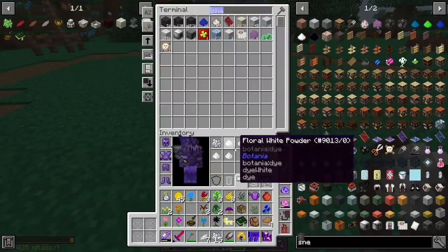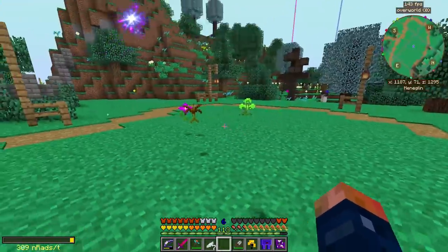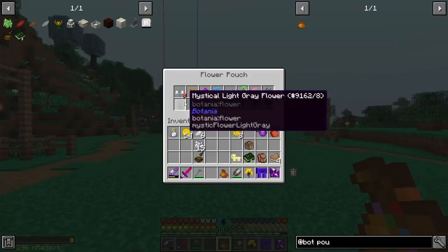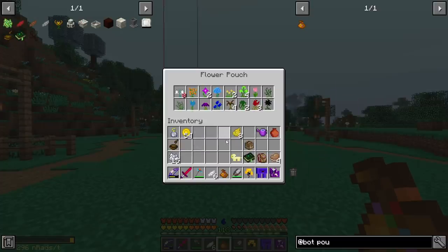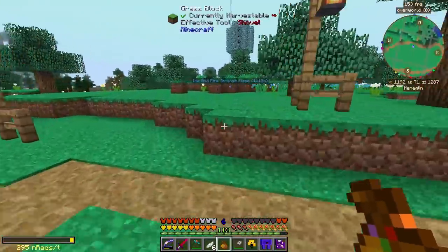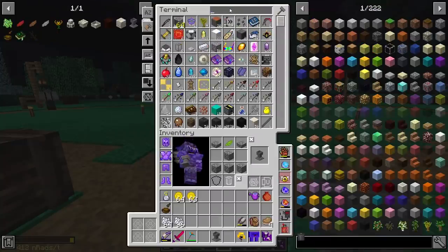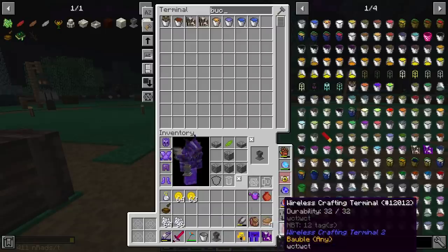Using the white floral powder you can make more fertilizer, so you can have unlimited floral fertilizer from the start. One of the best ways to know if you have all 16 flowers is to make a flower pouch — just some dye and one petal. It showed I was missing white, but I already had white from earlier, so I now have every single flower. I'll convert these all into petals and then discard the bag.